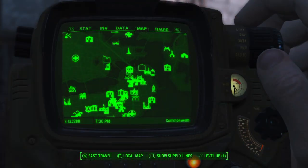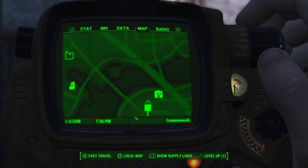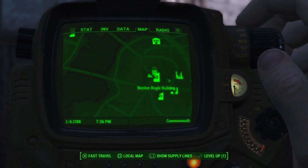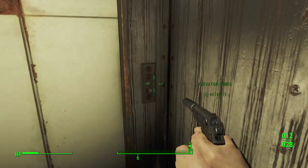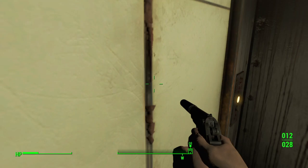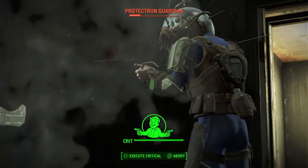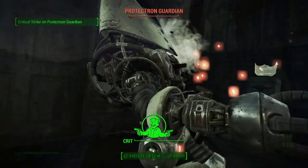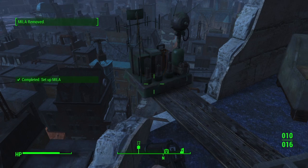Up next we're heading to the Boston Bugle. This one's pretty easy to get to — just one enemy you have to beware of. Head in the door, walk across the room, and head into the elevator. As soon as the elevator opens up you're going to want to watch out for a Protectron Guardian. He's a little stronger, but take him out, head over to the door to the right of the elevator, and this will take you to the rooftop. The location for this next Miele device will be to the right side.